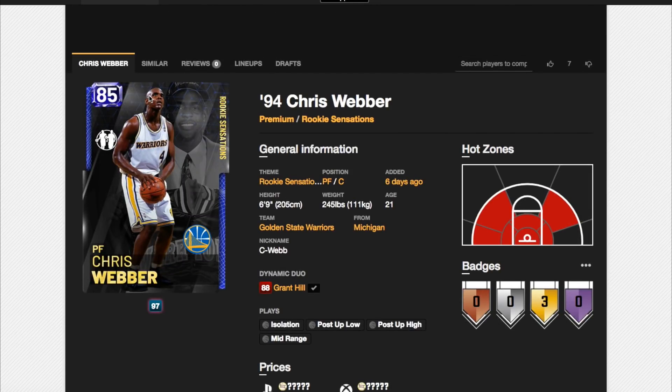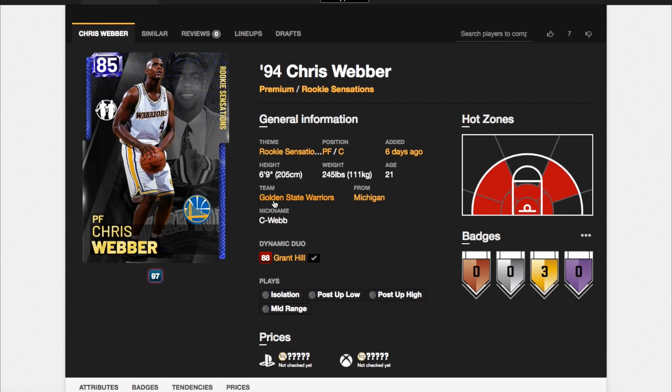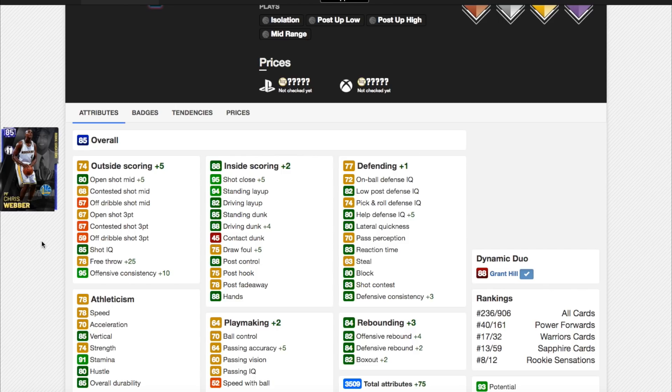Now we're on to a duo that may be the most expensive — around 15K MT — and it's Chris Webber and Grant Hill. Chris Webber goes up 75 total stats, and only 13 of those are in consistency. He goes up to a 78 free throw, meaning he's got a really good free throw now — something he didn't have at all, since 53 free throw is terrible. He's got an 80 open shot mid now, so he's got a really nice shot mid. He also goes up 4 in driving dunk, and his rebounding goes up a little bit. That plus 25 free throw is huge.